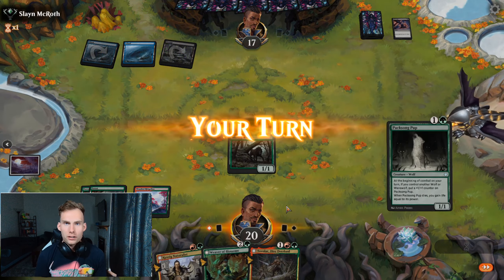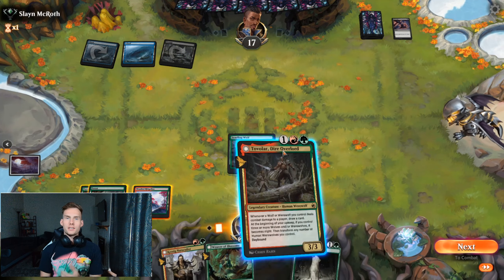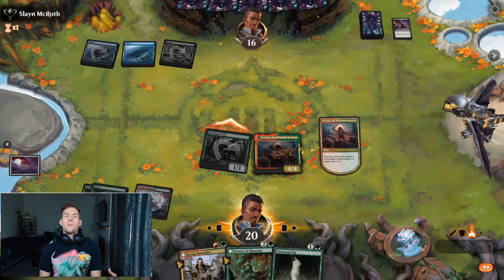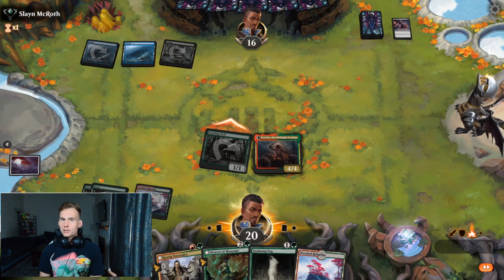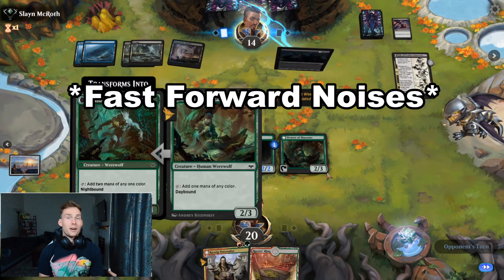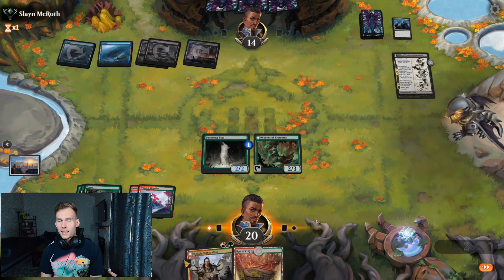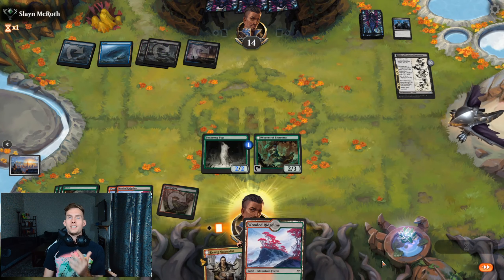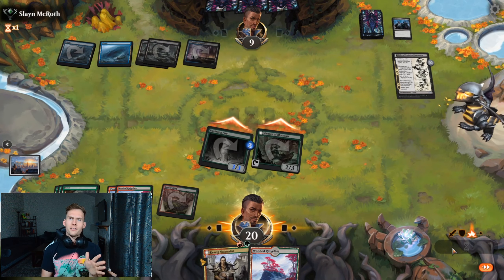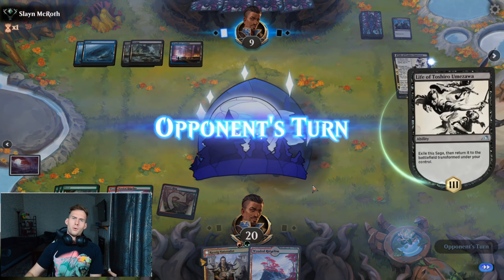If you are feeling particularly spicy, I would play Tovalar as soon as you have the mana to, because he gives us card draw and we have no other way to draw cards in this deck. He's going to die too, because nobody outside of Silver is fool enough to just let you draw cards for free, but if you can get at least 2 to 3 cards out of him, it's always going to be a worthwhile trade.